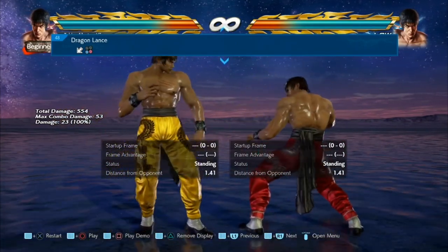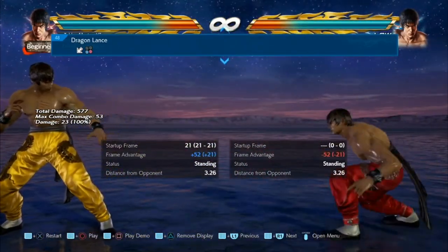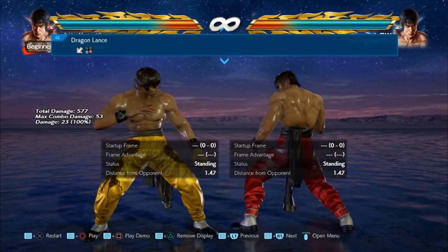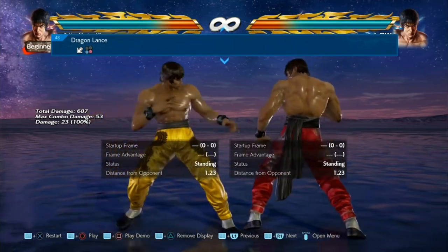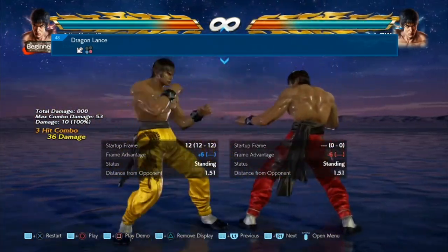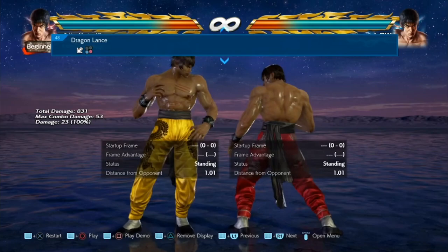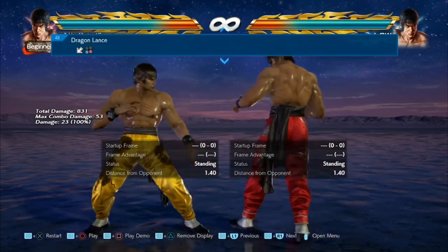You can also use Dragon Lance in your DSS pressure. I'll be doing things like 4,3,4,2 into Dragon Lance — look how quick that is. Once you've done that sequence and then throw out Dragon Lance, do you know how many people will duck this move? Because it looks like a high, and the fact that it's a mid messes with even my head — I'll be ducking it myself even when I know.